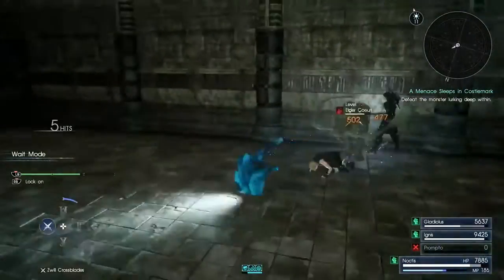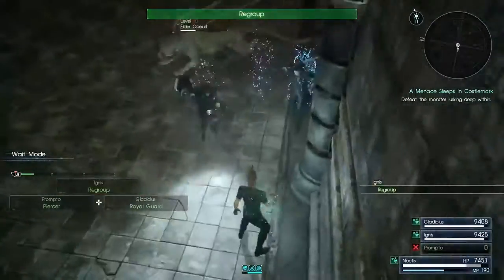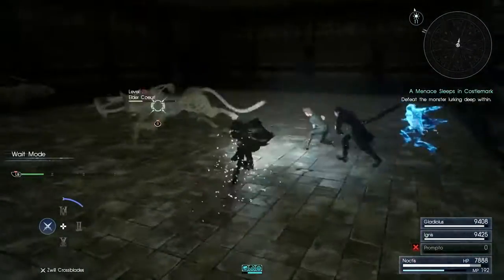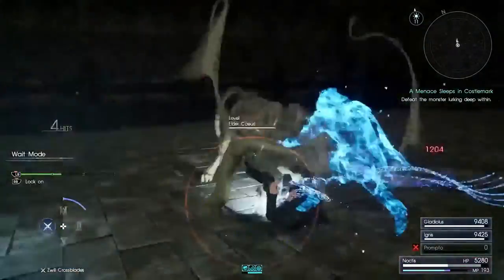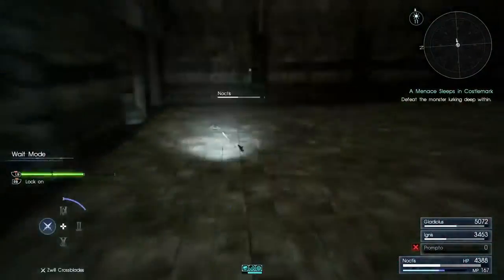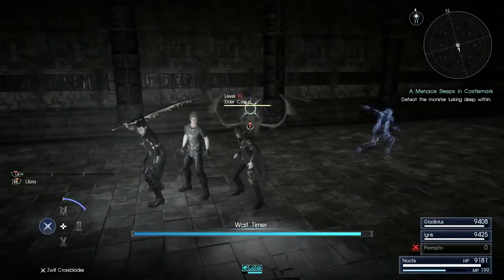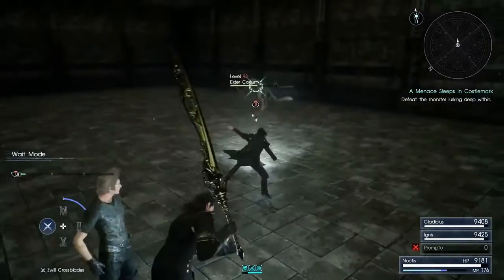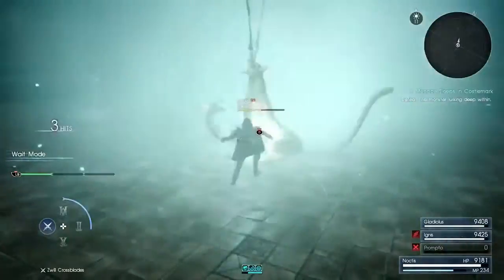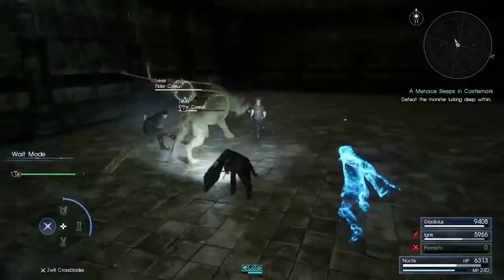I had Ignis and Prompto die almost right off the bat and couldn't revive them because I can't use items, so me and Gladio had to take out the remaining one. You've got to be careful - I got one of the cougars down pretty low, and when they sit in the corner and posture up, they actually heal themselves. So if you see that, go focus that one down and ignore the other one, then use everything you've got on the last one.